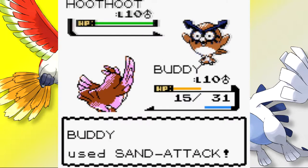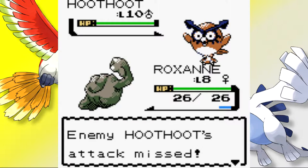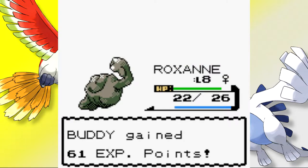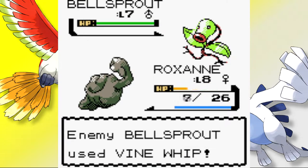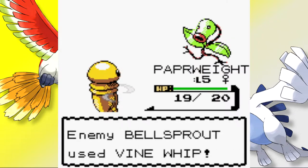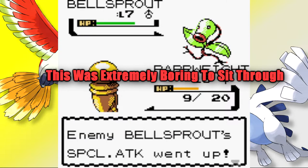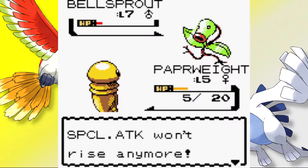I switch into Buddy who eats a critical hit Vine Whip, then responds with Gust to bring Bellsprout below half. After another Vine Whip we finish it off, but Buddy levels past the cap making him ineligible for Falkner. The Sage then brings out his Hoothoot and we use Sand Attacks to try to cheese through. We switch into Roxanne, using Defense Curl to raise her defense while chipping the Hoothoot down until it falls. His final Bellsprout sends Roxanne down in one Vine Whip. With no other options I switch in Paperweight — all she can do is Harden. The Bellsprout starts using Growl and Stun Spore for some reason, maybe running out of PP, and for the next ten minutes we just keep using Harden. Eventually we both run out of PP and Struggle wins us the battle, with Paperweight down to her final few HP.